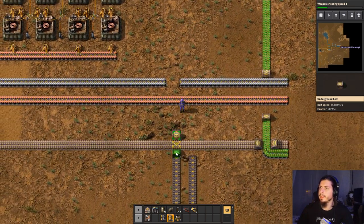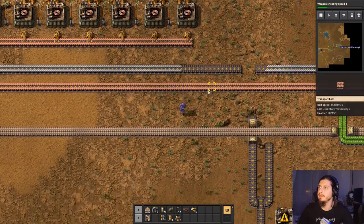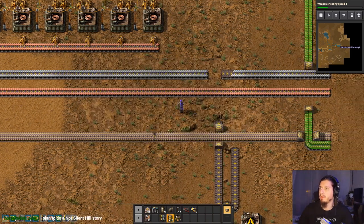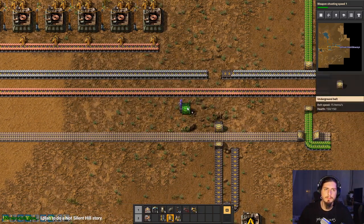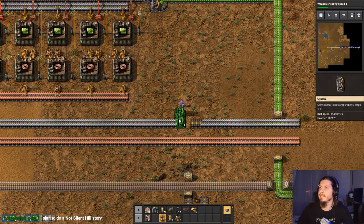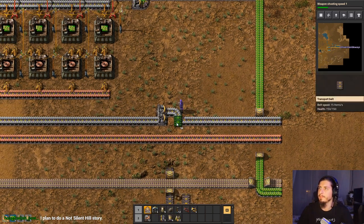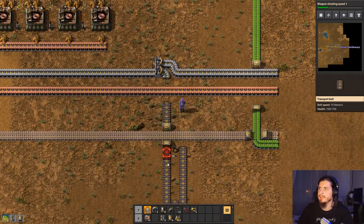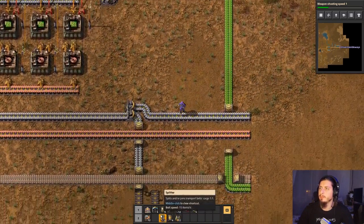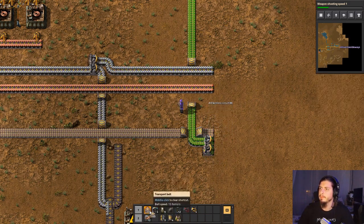If I do NaNoWriMo, I think I'll stream it. I plan to do a not-Silent-Hill story. Definitely not a Silent Hill story here — there are no Silent Hill stories over here. What — this isn't fog, it's smoke. From what? From a smoke machine. Why is there a smoke machine? I think you should stop asking so many questions and just have fun.